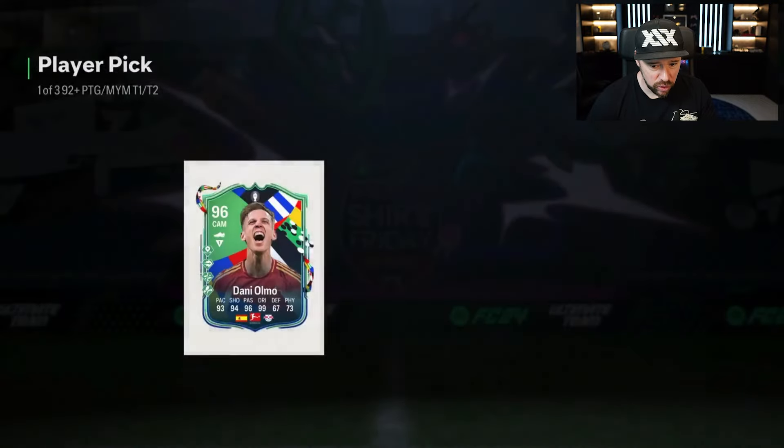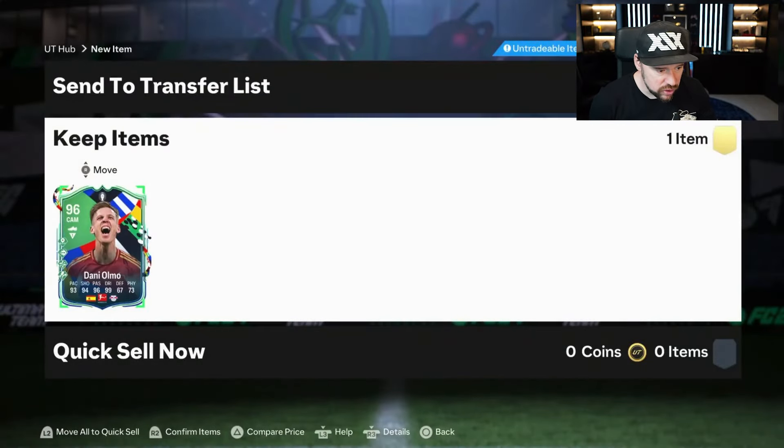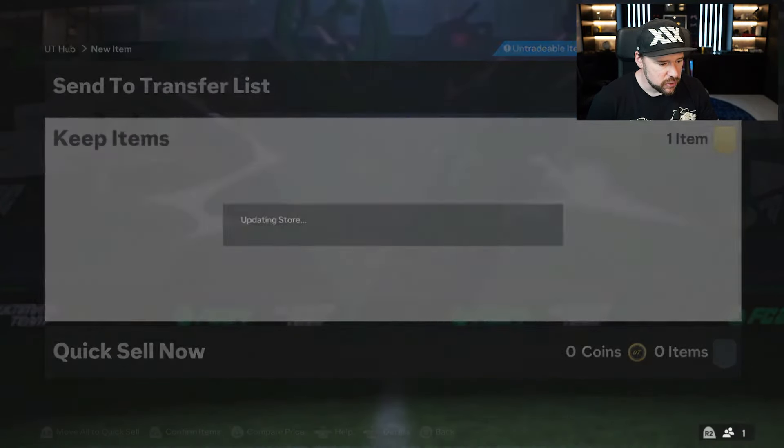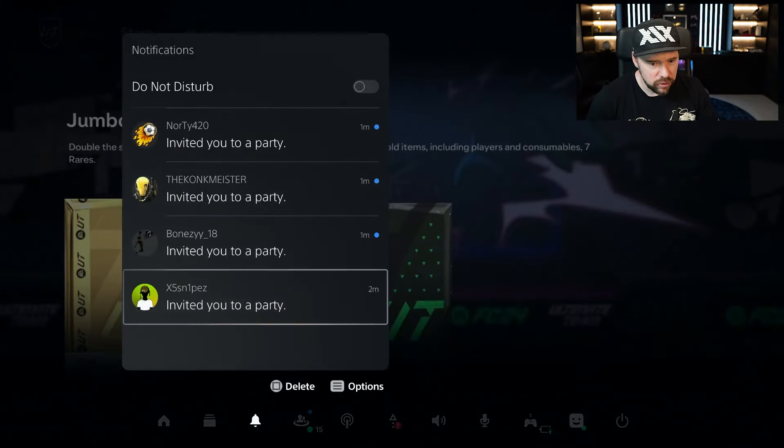I would be taking Olmo, no question about it. Look at that — he's like 300k as well. 2-2. I need van Dijk and Saliba to do a little something for me, man.